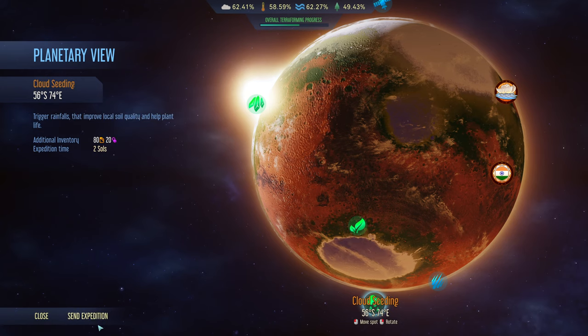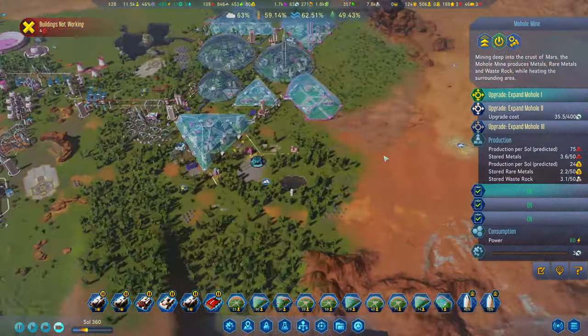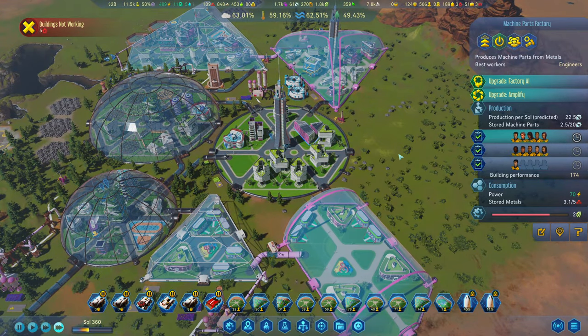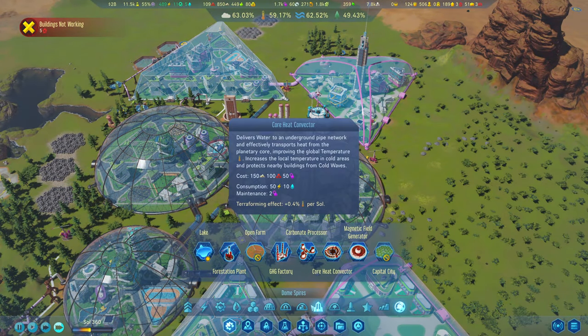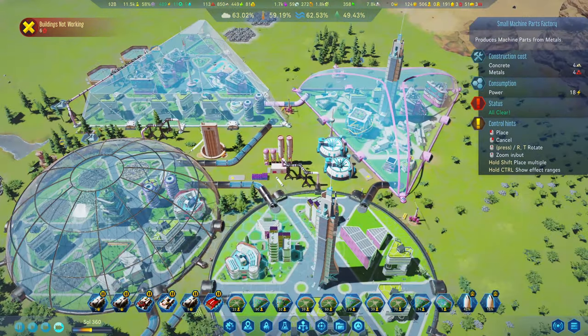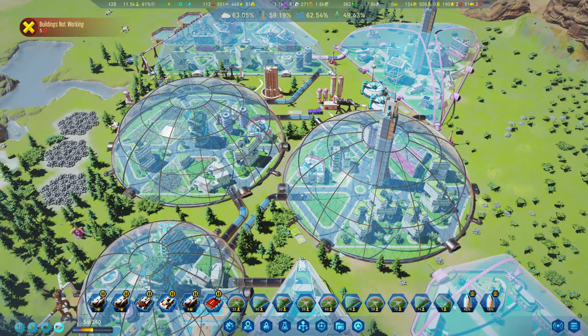I think we're going to have to trigger a rainfall here. That's 400 machine parts - holy crap. We don't have much going on with machine parts. Let's get that boosted and we could get smaller ones dotted around in here - we've got spare places we're not really utilizing. Let's get in a couple of small machine factories.